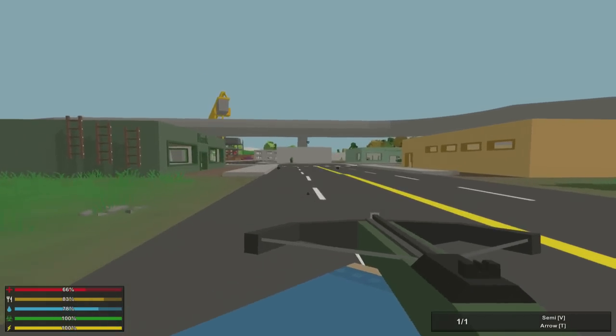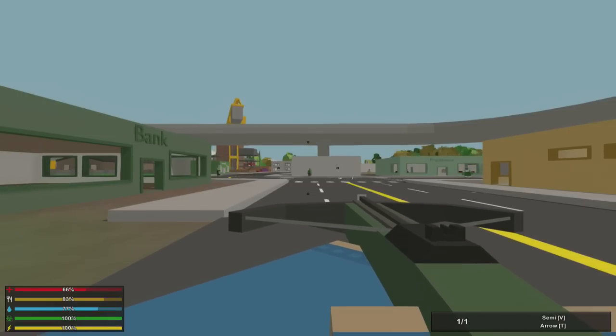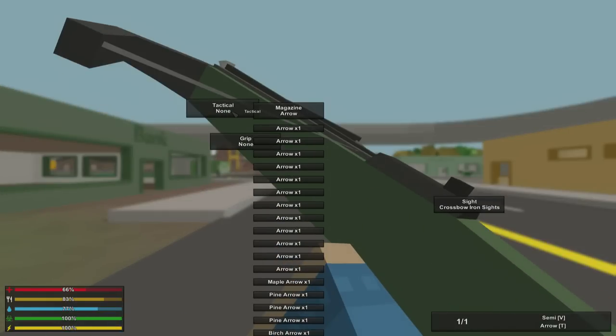But first off, let's see how this thing simply performs against some zombies. Actually, before we do that, we should probably check out the attachment slots on this. You can have a tactical attachment, a grip attachment, and a sight attachment on your crossbow. Very cool.